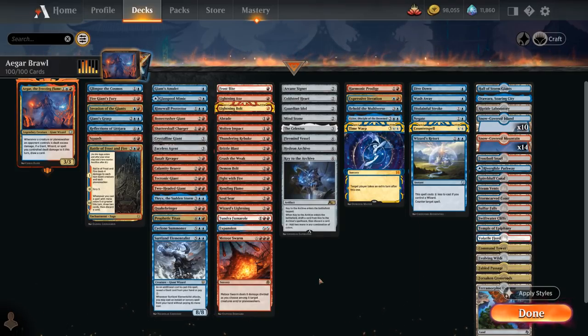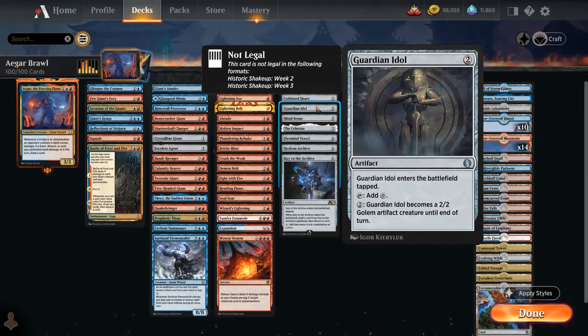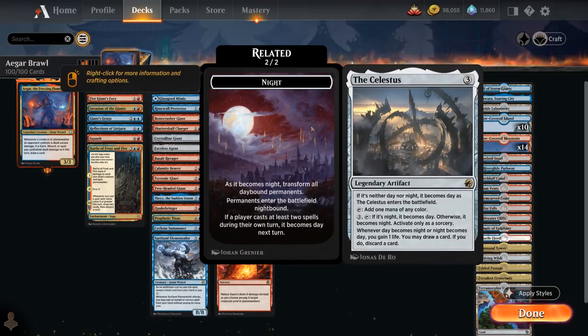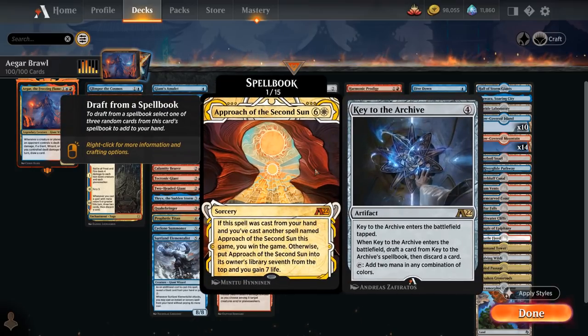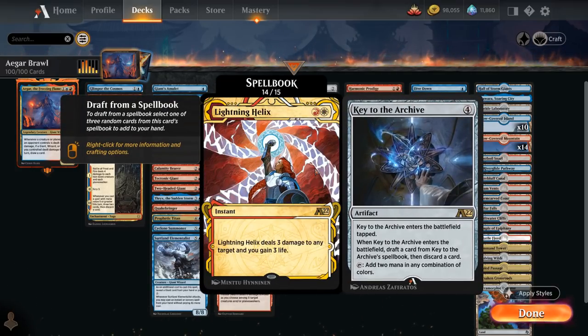The ramp artifacts category includes Arcane Signet, Cold Steelheart, Guardian Idol, and Mind Stone at 2 mana. Celestus at 3 mana lets us loot away cards, gaining a life when it switches between day and night. Then Firemind Vessel, Hedron Archive, and Key to the Archive ramp for 2; Key to the Archive also lets us draft a card from a 15-card spellbook.